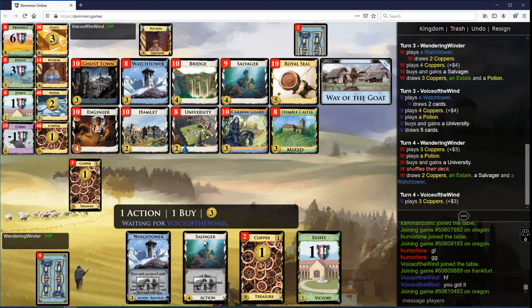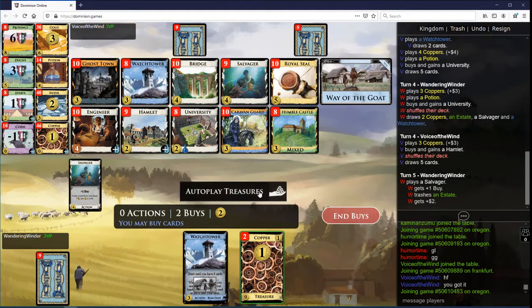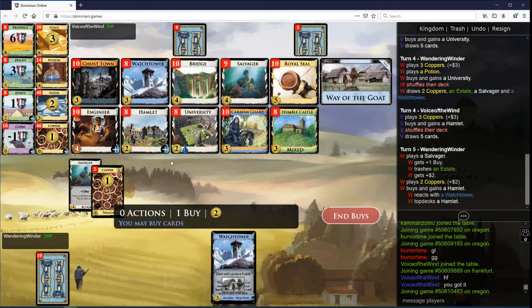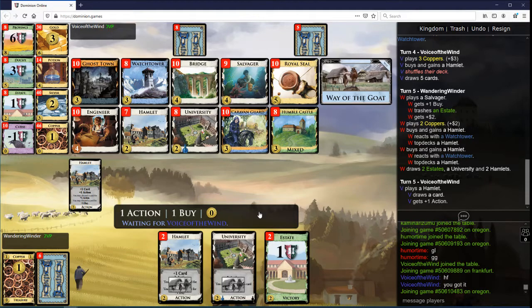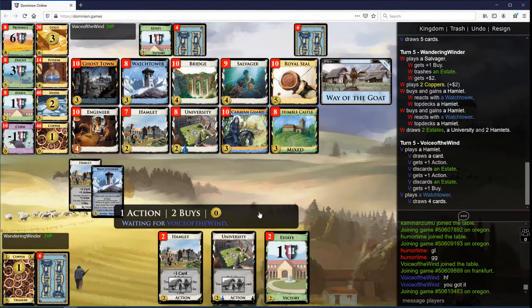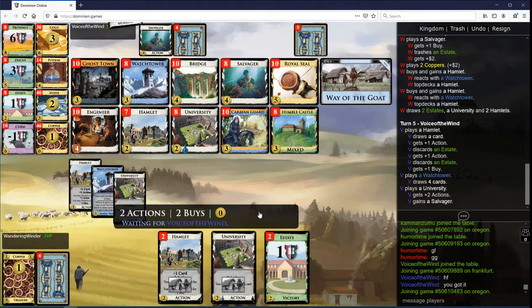Got a couple of Hamlets here. I guess we'll put them on top. The only reason they're better on top is we might choose to say Goat with them, which is exactly what we're gonna do here. Take another Watchtower here and we're gonna go to Estates. It'll be pretty hot. The Salvager is not looking great at the moment, but oh well.